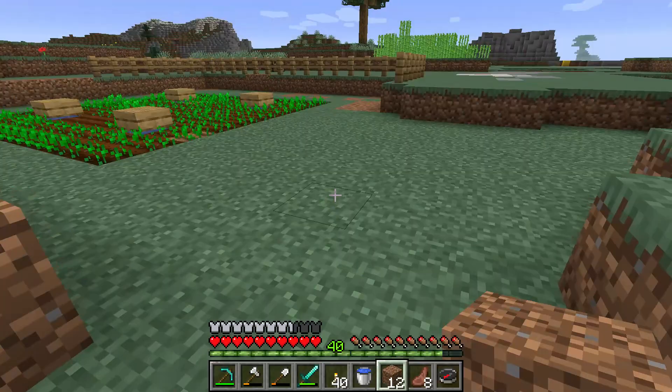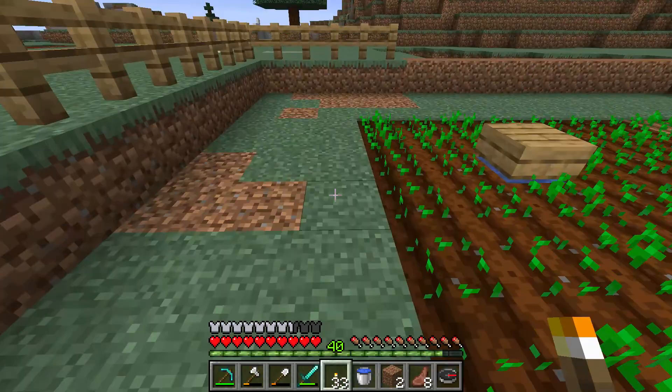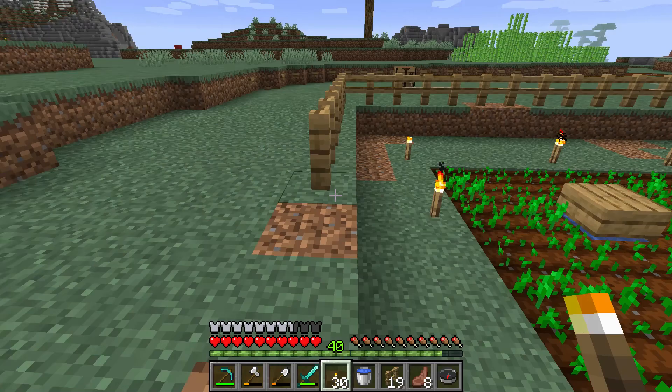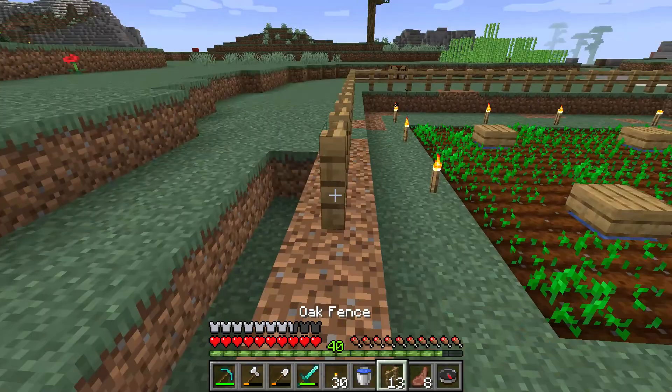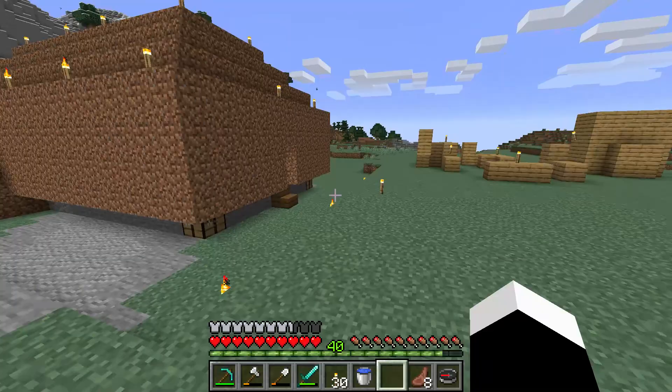Now I want to add another thing — you want to have some light in the farm. Because if you don't have light the monsters will spawn inside the fence, and then all hell will break loose. Finish the fence and it should be very safe. No monsters. I don't have enough fence to finish, so I'm gonna go get more fence materials from my house.